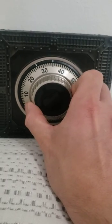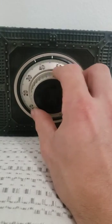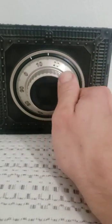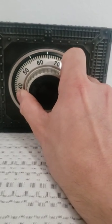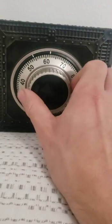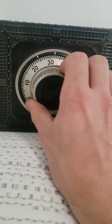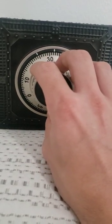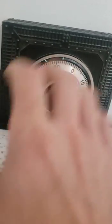It should open once I put in this particular code of 51... 64... and 32 or 33 — it's one of the two. I just stick it on 32 and a half to be safe. Yeah, see — there you go. Click that open. And voila, the safe is open.